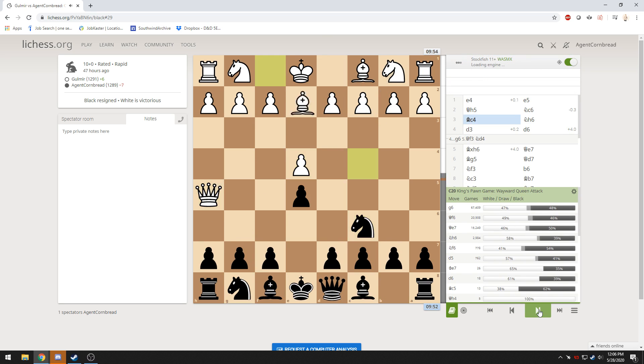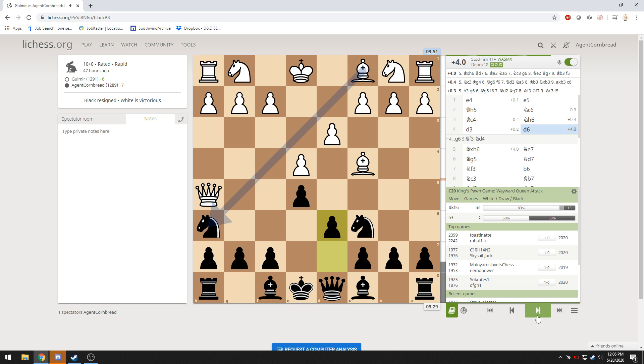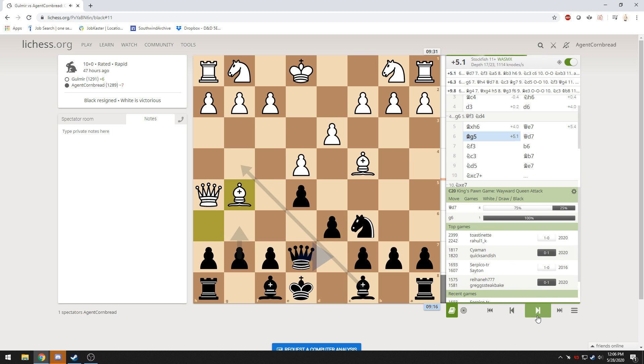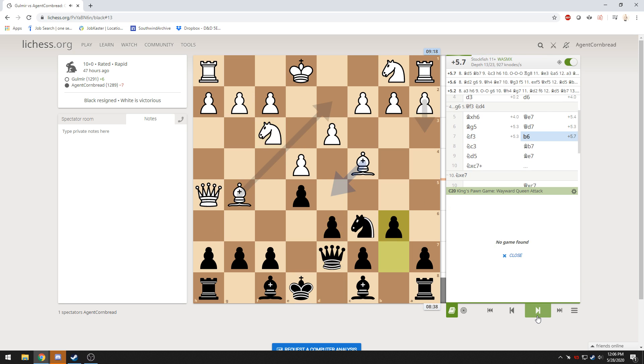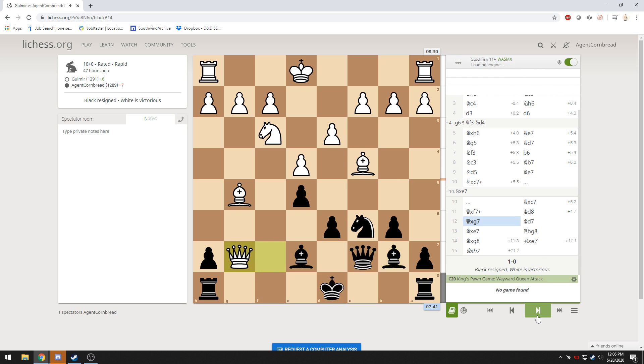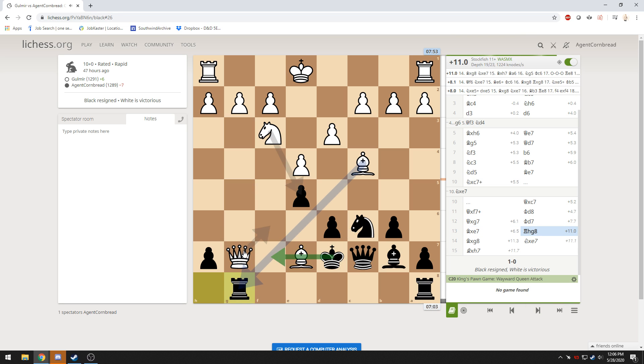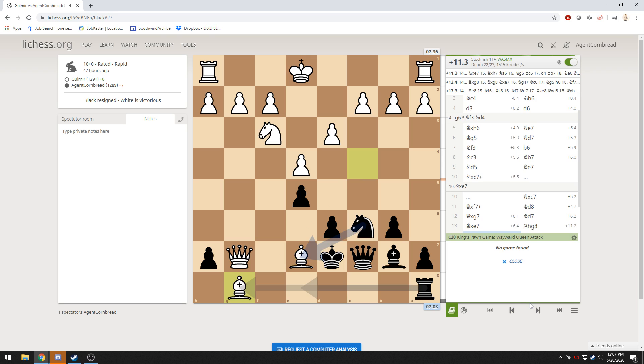And all of this started with one moment where I did not notice an attack. I tried to save it as best I could and I was making decent moves. But then thinking I had a nice in-between move where I could pressure his queen before recapturing — which would have been dumb because he probably would have just stuck his queen here and defended the piece he took. I made a mistake, then compounded it by making another mistake. That's a game getting hosed right there.